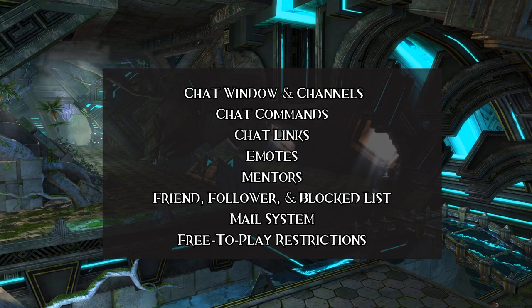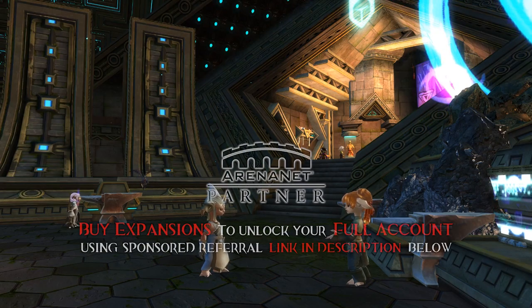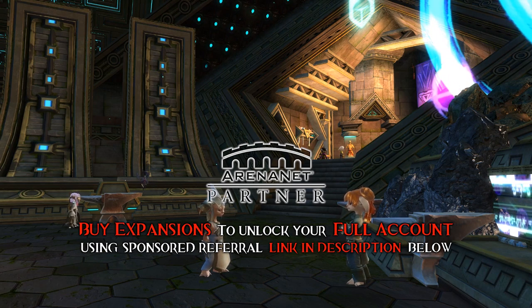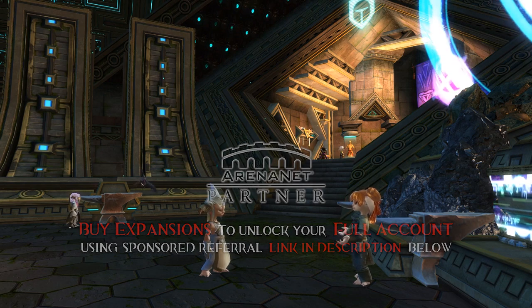Today we're exploring the chat window, chat commands, chat links, emotes, mentors, the friend, follower, and blocked lists, and finally the mail system. When necessary, I'll cover the free-to-play restrictions on these different features, since you free-to-play guys and gals are greatly limited. I've got referral links in the description if you wanted to remove those restrictions and get the game for yourself, or gift the code to your friends or family.